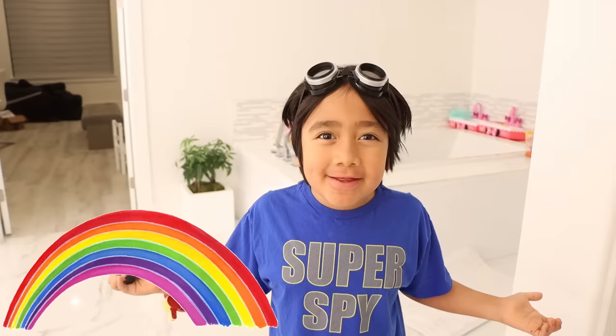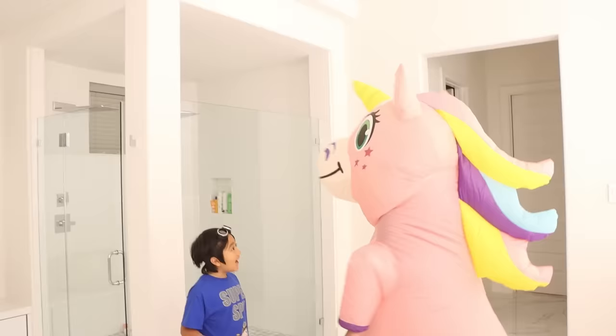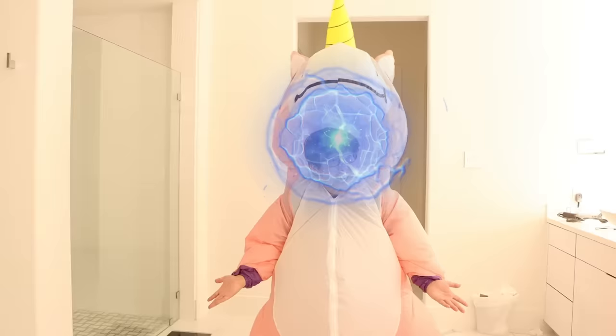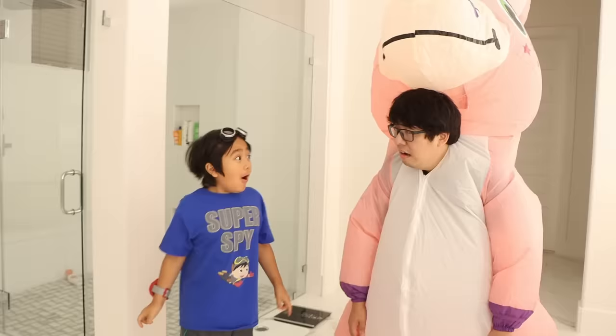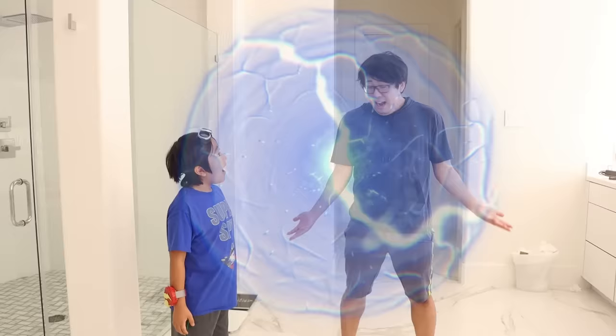I think I have an idea. Unicorns love rainbows. So if you say the magic word rainbow and spin three times, you'll become normal again. Oh, that makes sense. Okay, let's do it. Rainbow. Rainbow. Rainbow. Did it work? Oh, that's my face — I'm back! Yay! Oh, my body's still a unicorn. Daddy, I think you have to spin one more time. Okay, one more time. Rainbow. I'm back!